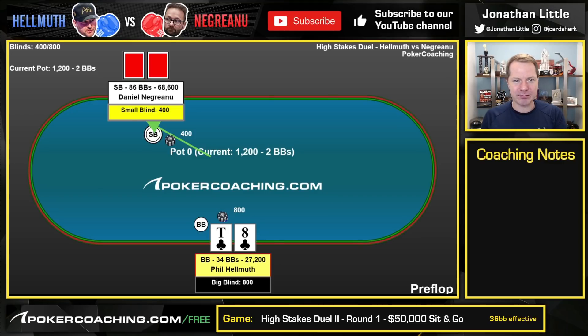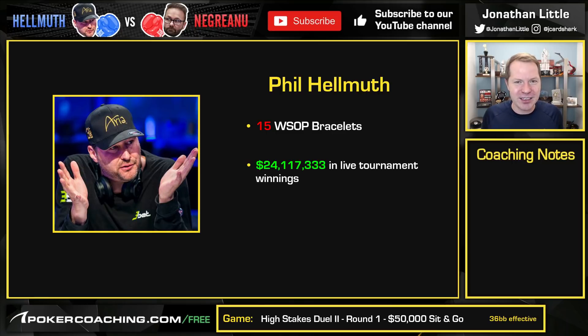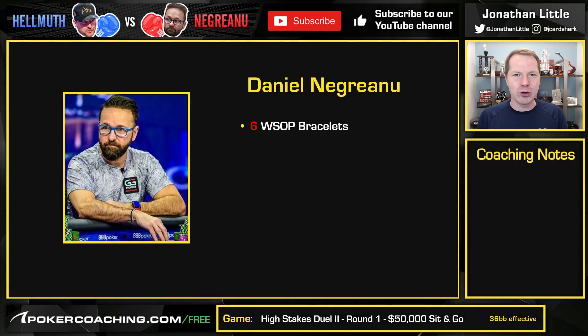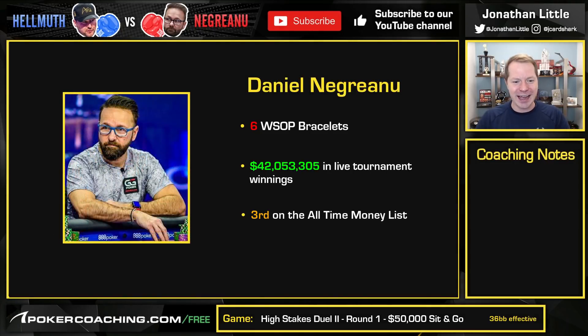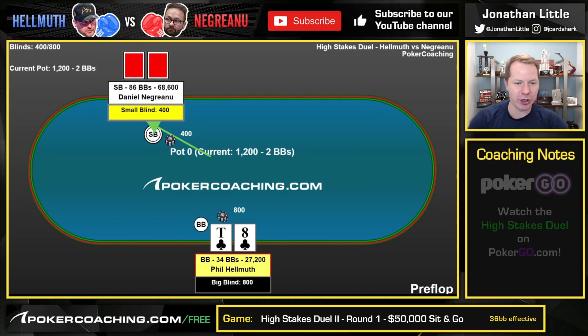Do you know who Phil Hellmuth is? Yeah, you probably do. If you've been living under a rock: Phil Hellmuth has 15 World Series of Poker bracelets and $24 million in cashes — he's been around forever, he is a dinosaur. He's playing against another dinosaur, Daniel Negreanu, who has $42 million in live tournament earnings and is a world-class poker player who lost a heads-up challenge recently. Let's take a look at this hand from their $50,000 buy-in match that took place on Poker Go.